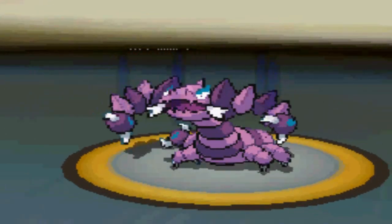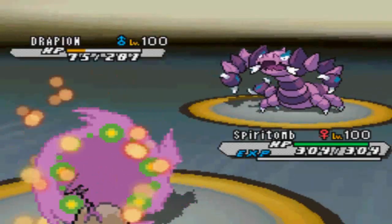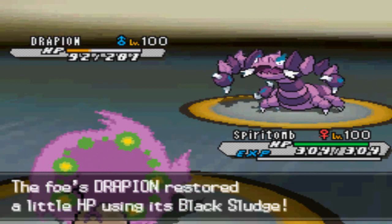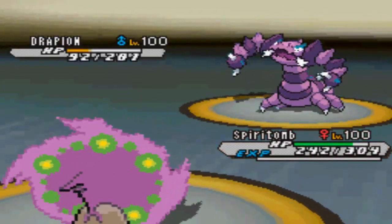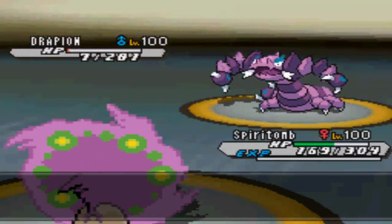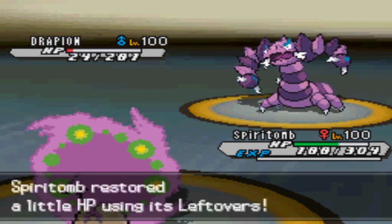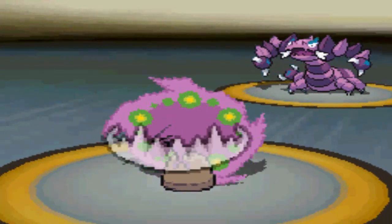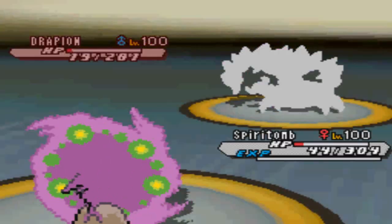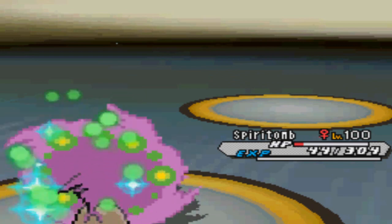So now I decided to go into Spiritomb. But what do you know — this Drapion also has Swords Dance. So now I'm actually a bit worried, because I was just hoping to wall this thing. This is a physically defensive Spiritomb running Rest, Sleep Talk, Calm Mind, and Dark Pulse as the only attack. But now he has Swords Dance. Luckily, even after plus 2, he's only able to 3-hit KO me. But I'm not able to knock him out because he lives with very low HP. He leaves that Dark Pulse of course being resisted, but it's a 3-hit KO with Crunch at plus 2. And I'm able to take him out with Dark Pulse.